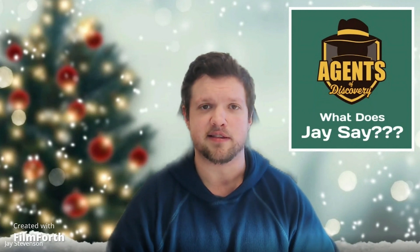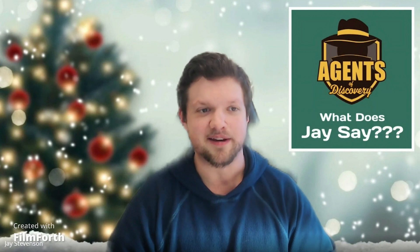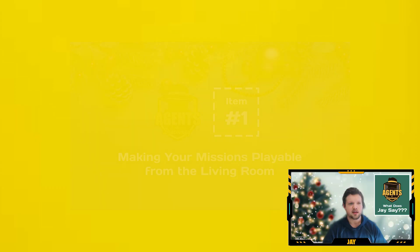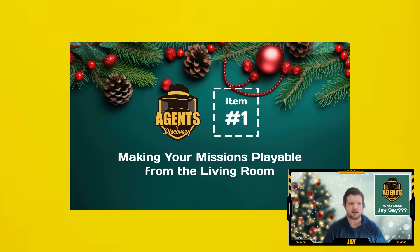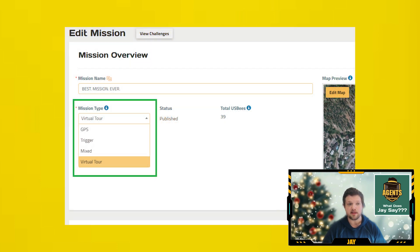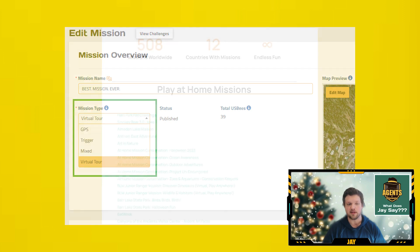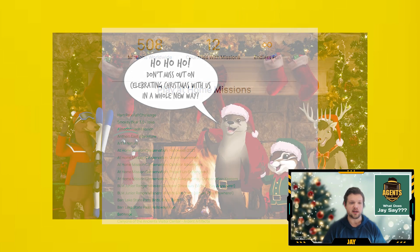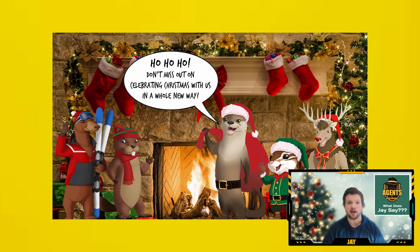There are just three quick things on this checklist, and we'll start with number one. Remember that just because your parks and public spaces are getting colder and darker doesn't mean that your players can't have a warm and bright experience at home. So if any of your missions are currently active in outdoor places that aren't getting a lot of visitors, consider turning those missions into virtual tour missions. This makes your mission playable from anywhere, so even though it will still look like your challenges are on a top-down map, your players won't actually need to be on-site to unlock those challenges, and you can give them a fun family activity to stay connected from the comfort of their living room fireplace.